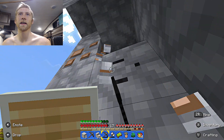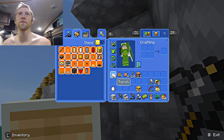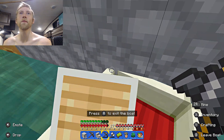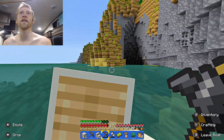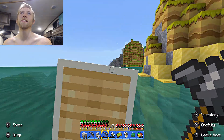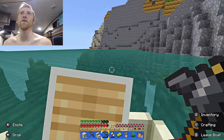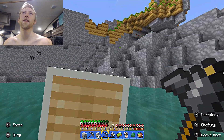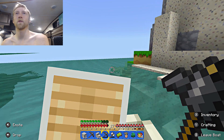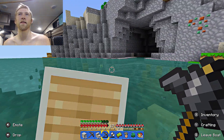I'm gonna kinda tuck myself away in this little crevice for protection. How many was that? That was four of them. Okay, I just need one more single piece of iron ingot — just one ingot — and then I can make my anvil. With the anvil, I will be able to repair any of my tools and armor, so long as I have more iron ingots to repair with. That's how it works.